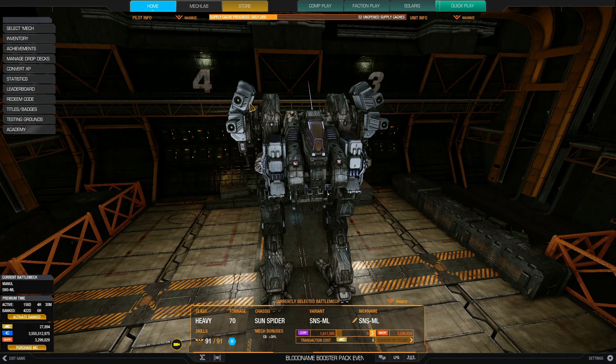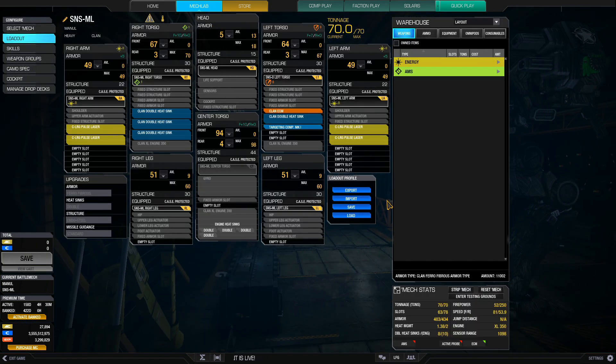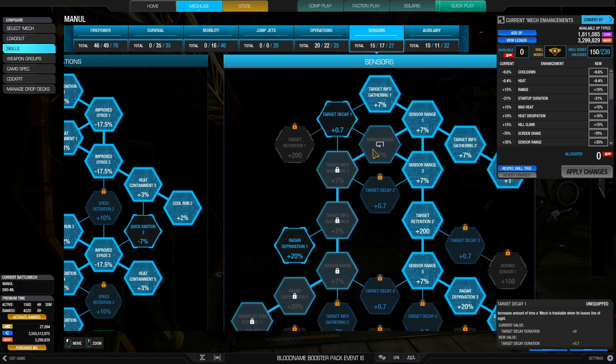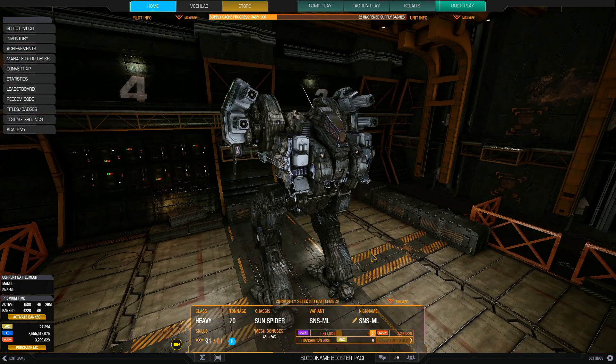This is the Sun Spider Dire Manul, which has really high arm mounts. This is not a build video, but I'll share it anyway: it's four large pulse lasers, TCom 1, and ECM with 18 double heat sinks. The high mounts allow you to engage behind cover pretty nicely - hill humping - and with the range of the TCom and large pulses you can deal with blue laser builds. For skills, it's in one of my older videos; all I've added is advanced zoom, which I found very effective at extreme ranges.